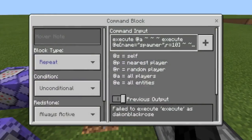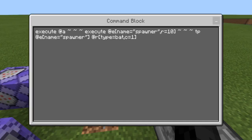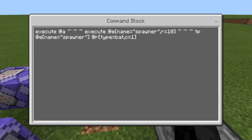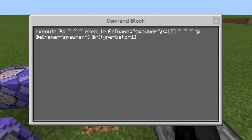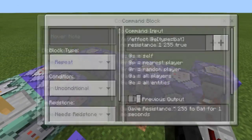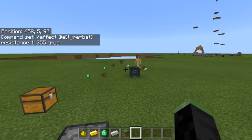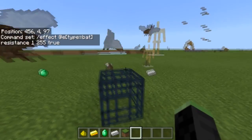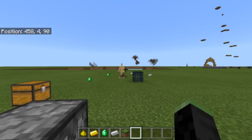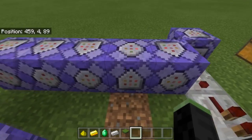Over here, this is the main command. It's going to be executing at all — execute at armor stand name equals spawner within a 10 block radius — teleport at armor stand name equals spawner to a random bat, count of one. So basically whenever a player is within 10 blocks of the armor stand that's named spawner, it will teleport randomly to a bat, only one bat, so it's going to constantly just bounce. The reason I did that is so that it's not always going off and you could AFK. So technically it's not going to activate until I get closer within 10 blocks.